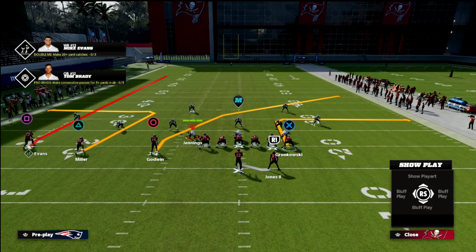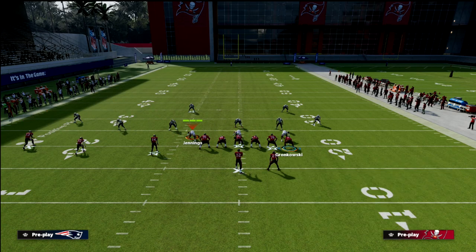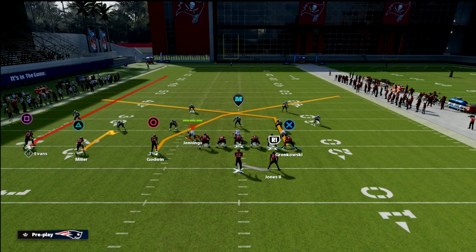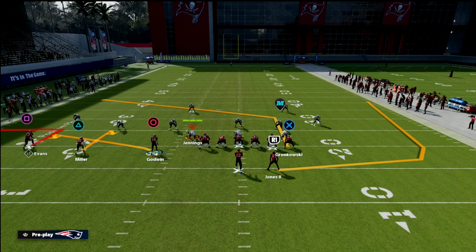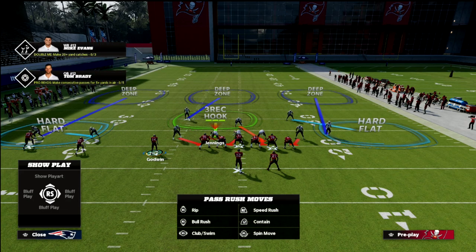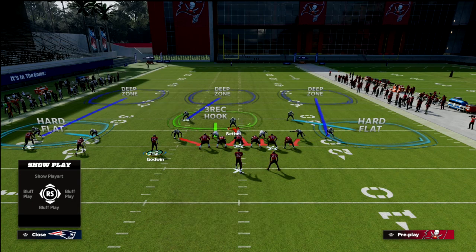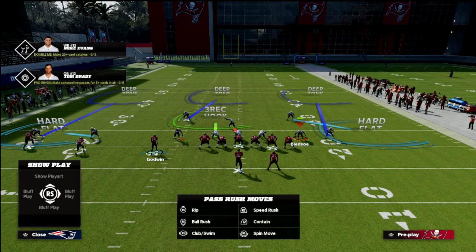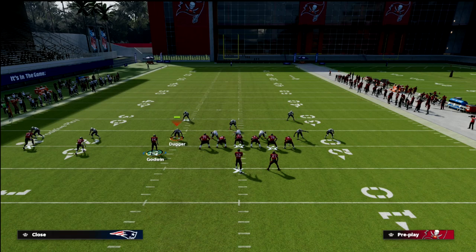What we're going to do is put our tight end on a post, our outside slot receiver on a hitch, our outside receiver on a quick out, our inside slot receiver on a flat, and the running back is going to go on a wheel. The reason this is so good is because the post route will really mess with any kind of vertical hook type of zone that they try to put over here.